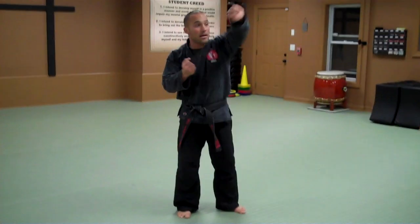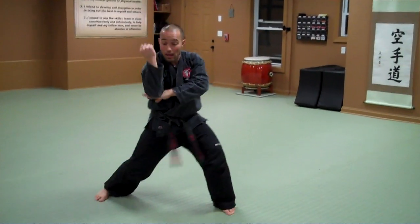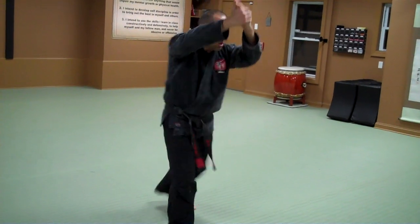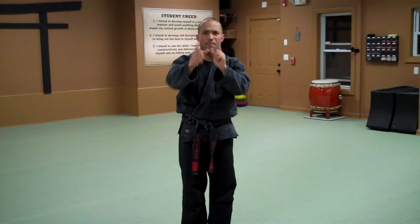Number 17: extension of 6 — up, circle hammer, push down, elbow, fighting stance. Number 18: knife hand block, box in the ears, Muay Thai grip, knee, switch knee, push off, and fighting stance. Bam!